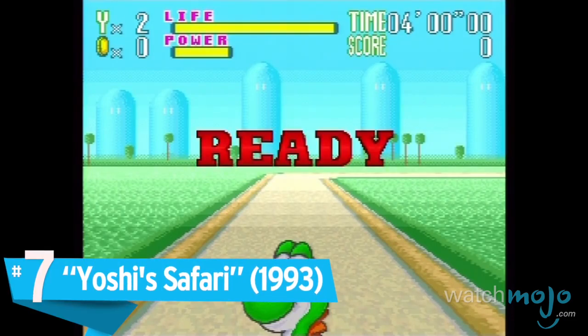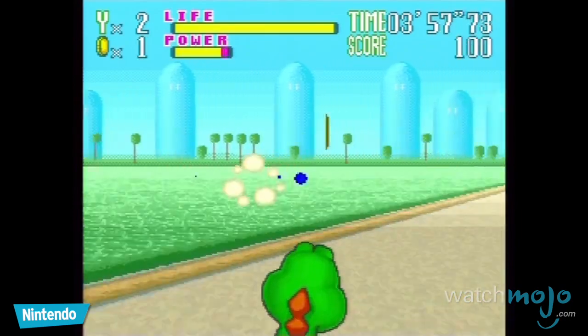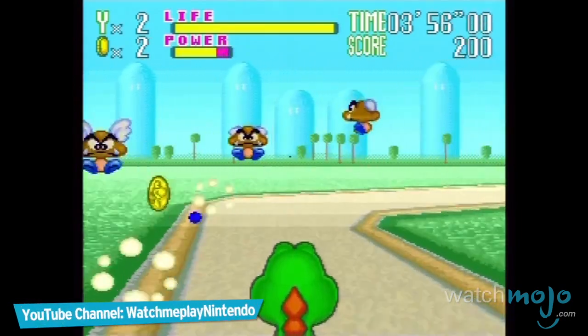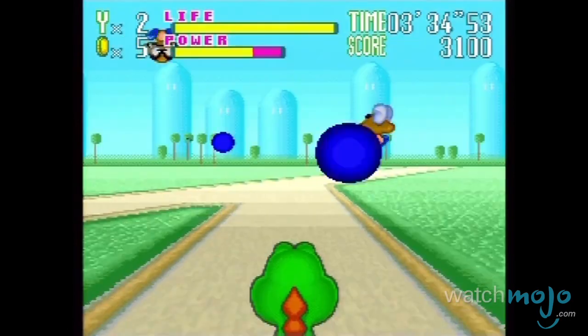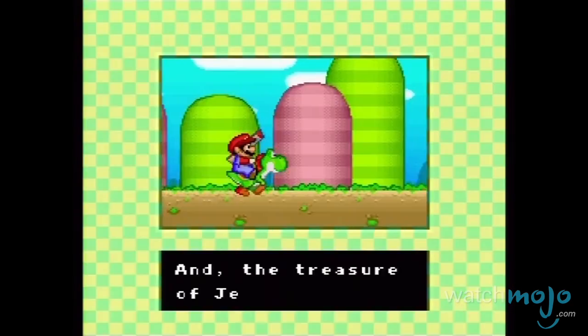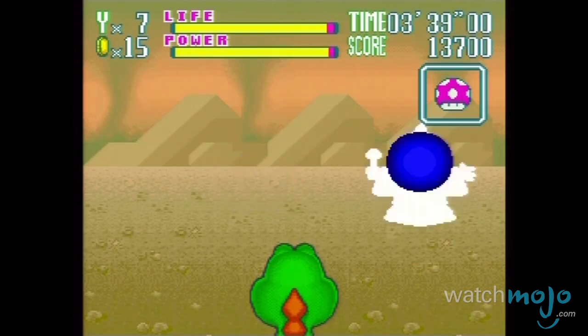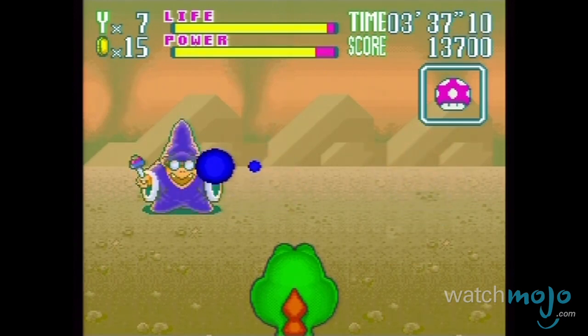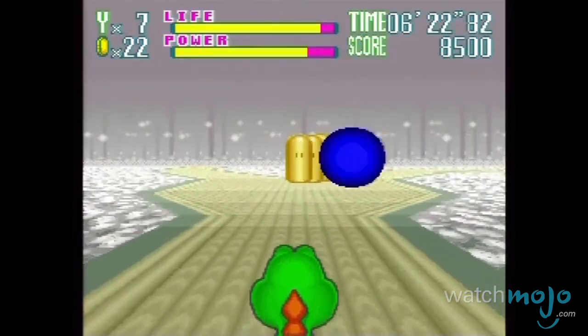Number 7: Yoshi's Safari. Talk about breaking the mold in more ways than one. Released for the Super Nintendo in 1993, Yoshi's Safari plays out as a first-person rail shooter, with Mario on Yoshi's back blasting away at King Bowser's minions. The game has players use the Super Scope gun peripheral to defeat foes, as well as having them command Yoshi to occasionally jump or head down branching paths, offering differing rewards.